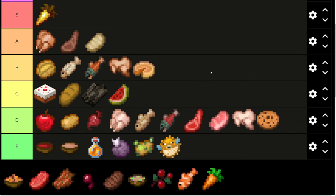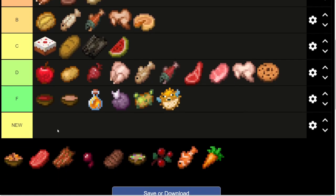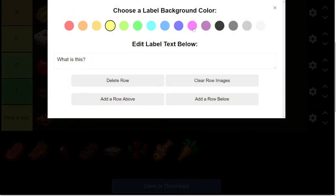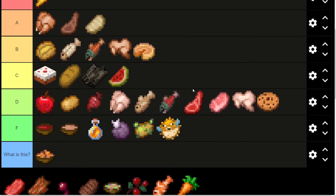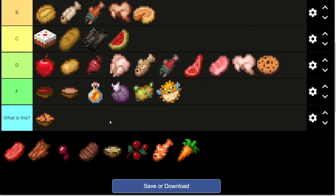Pumpkin pie I'm going to put up in B tier — a little bit of an underrated food. What is this? Can somebody please tell me what this is? It's probably something I don't make that often, so that's probably why I don't know it. What is that?